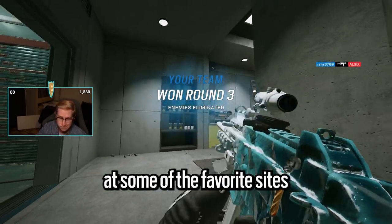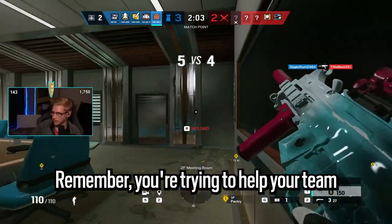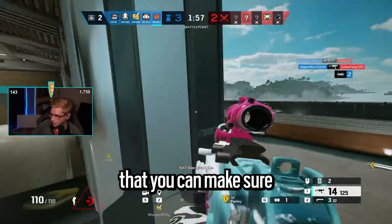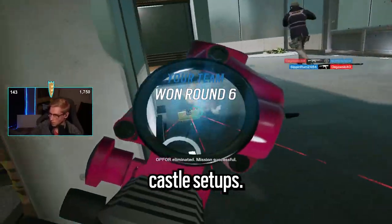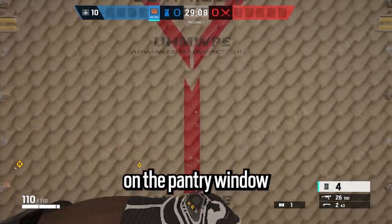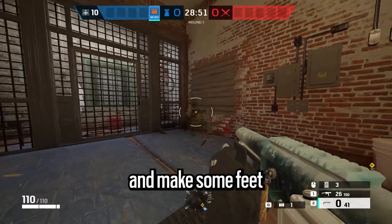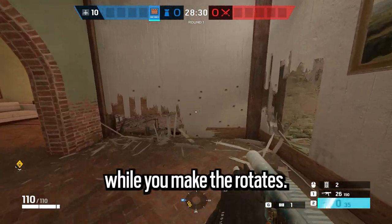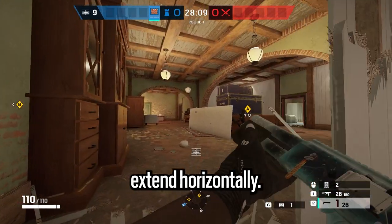Now let's take a look at some favorite sites to play Castle in order to reshape the site and help win routes. Remember, you're trying to help your team and not hinder their movement. Starting on Villa Kitchen: put a panel on the pantry window to stop a long angle into the site, then make some feet holes in bikes and put a panel on the memo door. That leaves you with two panels left for rotates — you can either help with vert or extend horizontally.